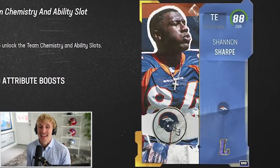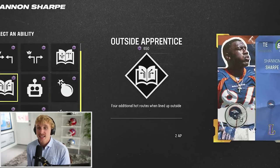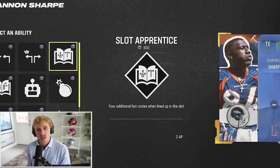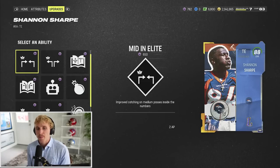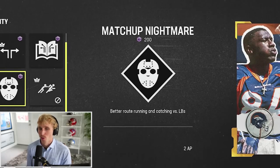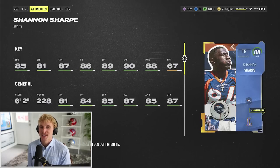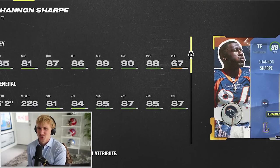I need to see exactly what this Shannon Sharp looks like. Shannon Sharp has three ability slots - he can get outside Apprentice and slot Apprentice but not tight end Apprentice, which is a little bizarre. I'd probably rock Matchup Nightmare on him so we just torch linebackers when they're on him. Shannon Sharp: 85 speed, 87 catch, 86 catch in traffic, 89 spectacular catches, route running is really really good. He just can't block.